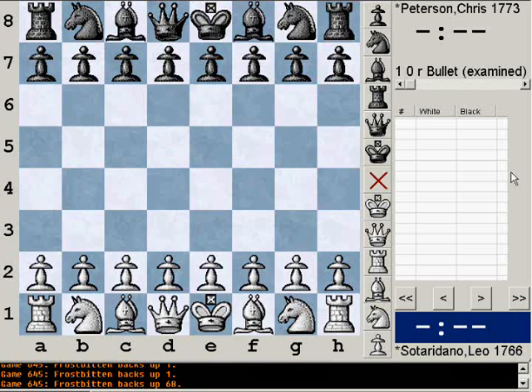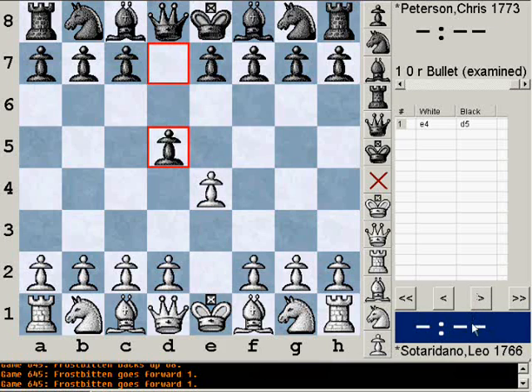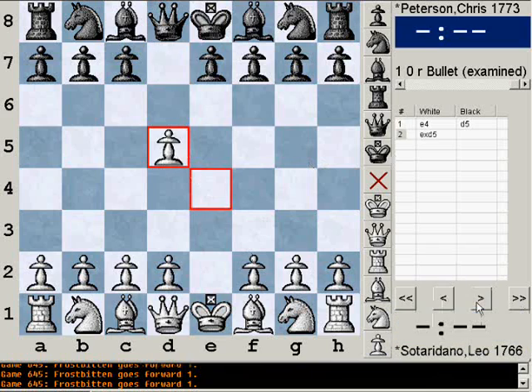The round one score sheet I didn't have, and round two is not interesting at all because it was between me and a friend and we were just kind of goofing off. So, e4, d5 — I am black, he is white, and as you can see it's the Scandinavian, something I don't usually play.